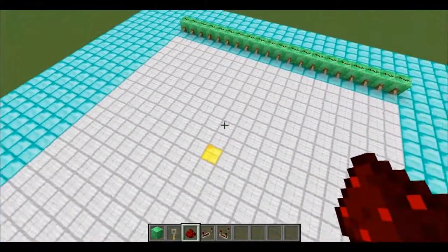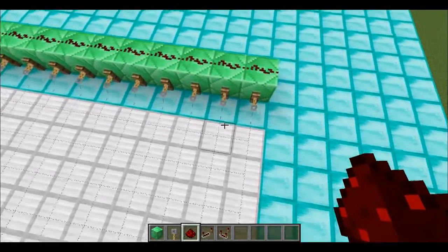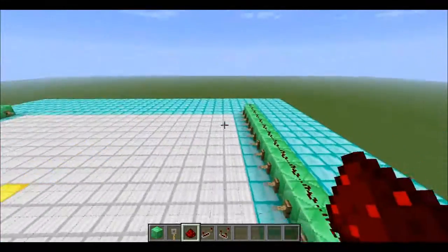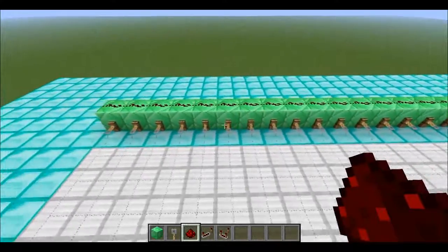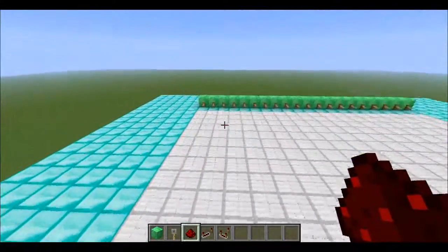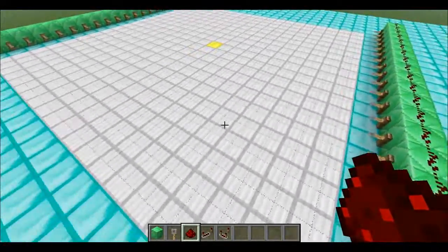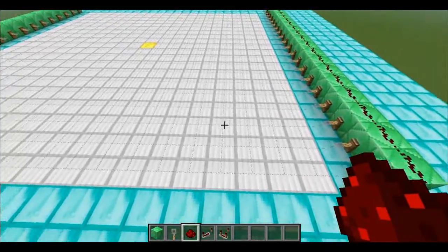Once you have your platforms, put one or two blocks away from this iron on both sides — you don't have to do it on all four sides. Then put trip wire hooks on them, just like I have here, done on both sides. Then fill the iron area and this gold block area with string.